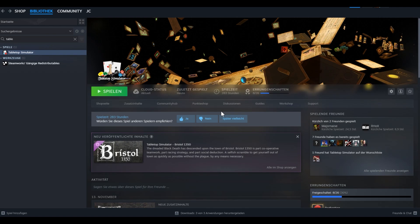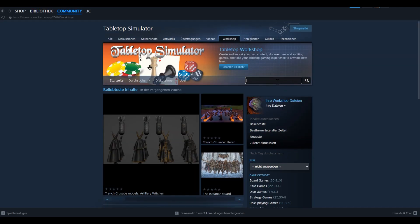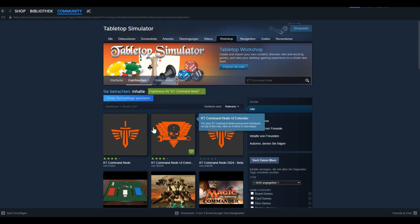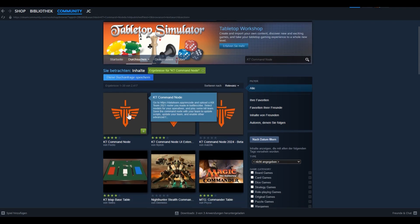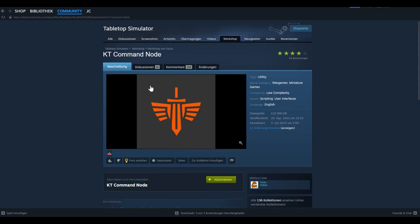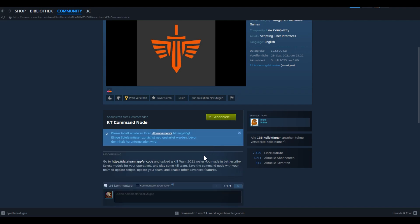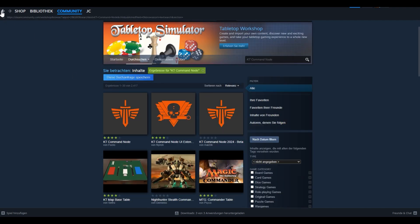All you need is Tabletop Simulator, and once installed you go to the workshop. I'm going to show you the files you will need to set up a Kill Team game. First of all we need the KT Command Node — the Kill Team Command Node — and the accompanying KT Command Node UI Extension, which is basically the user interface. These are user-generated mods and plugins. Once you follow and subscribe, you don't have to worry about updating; it all happens on the back end and you'll always have the newest version available.